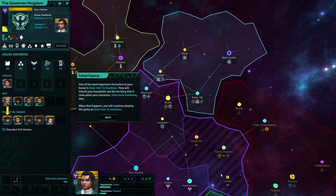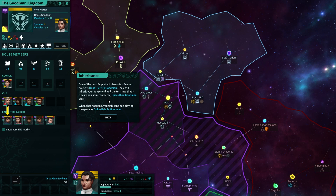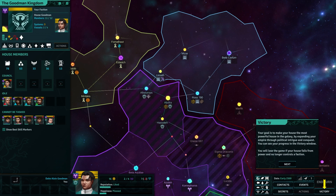But I only get to hold one place — that is different from Crusader Kings, you can usually hold a couple. One of the most important characters in your house is Duke Air Ty Goodman. They will inherit your house and territories when your character dies — you'll continue playing as Air Ty. This is actually doing a really good job of introducing itself to someone who's never played Crusader Kings as well. If you've never played it before, this information is all very foreign, but the way it's spelling it out I think is integral to this genre.